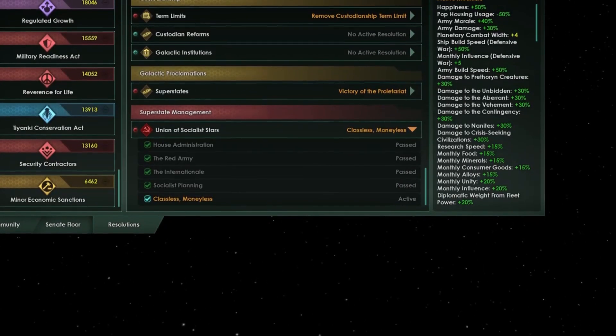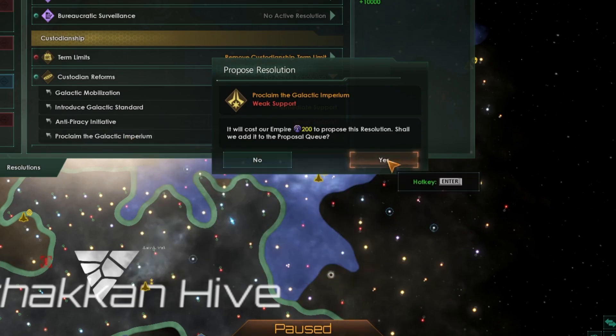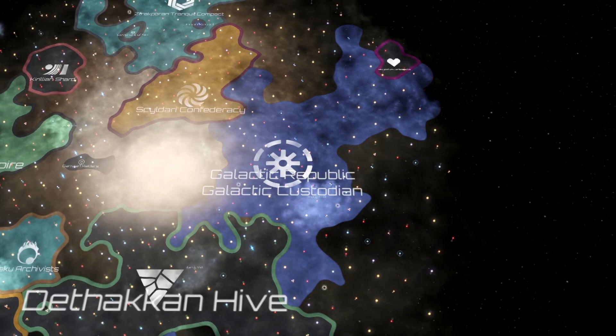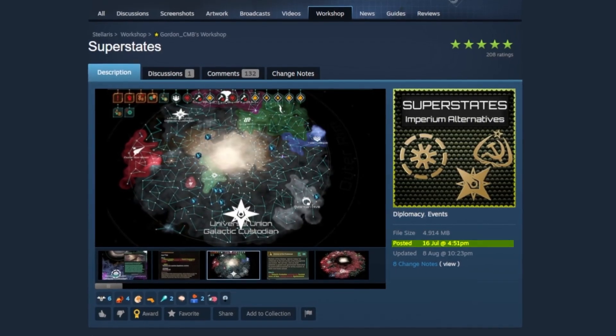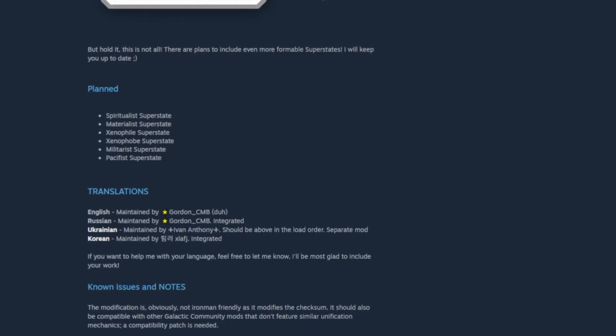Each superstate gets their own resolutions with different effects and a unique civic giving them different bonuses. All superstates with the exception of the Universal Union can also be transformed into the Imperium, allowing you to roleplay many different scenarios. The mod is still early in development and in the future there will be more superstates to come, so you should definitely subscribe to it.